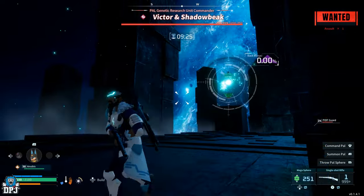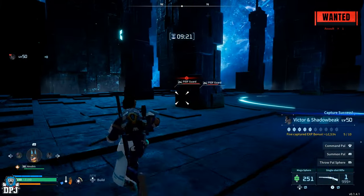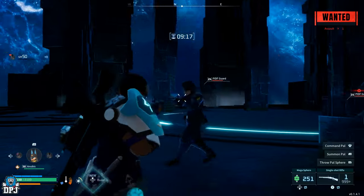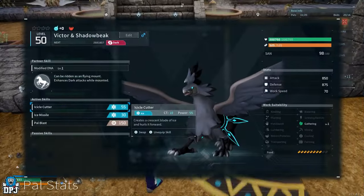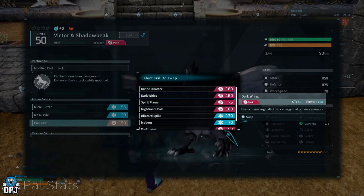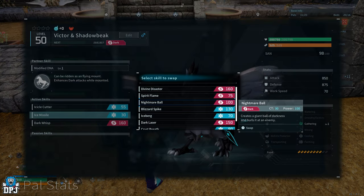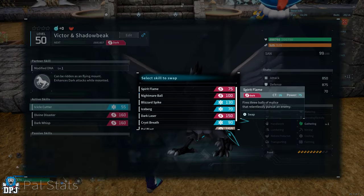It doesn't matter what sphere you use, so if you have legendaries and don't want to waste them, just use the standard blue ones. Once you've caught the tower boss it's yours and it acts like any other pal, besides having crazy health as well as an exclusive skill. You may have to equip the skill - I've had people say they caught the tower boss but don't have the skill. Go into your party, unequip the other skills, and equip Dark Wisp - it will be there for you.